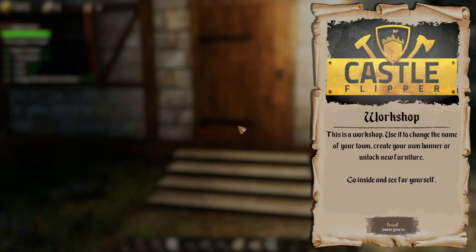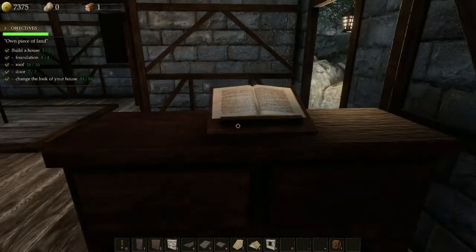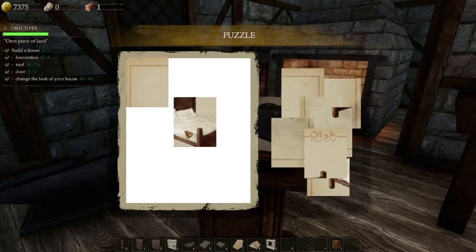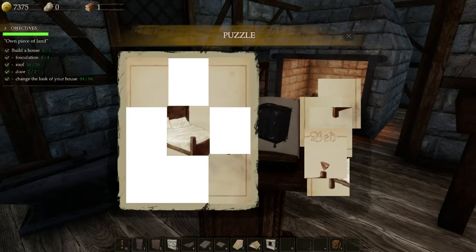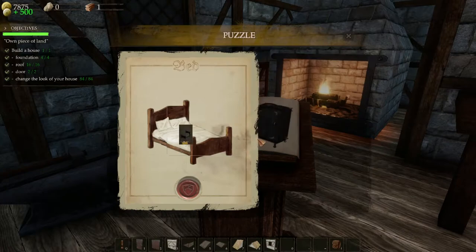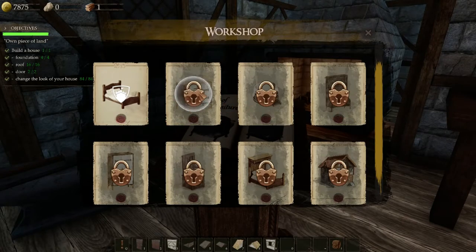Oh, this is a workshop — use it to change the name of your town, create your own banner, or unlock new furniture. Go inside and see for yourself. This is to rename the kingdom but we're gonna keep it as McDonald's. Oh, a puzzle — why'd it have to be a puzzle? I mean it's pretty simple but still. So these have to be unlocked — we have to pay to unlock those. Okay, fair enough.